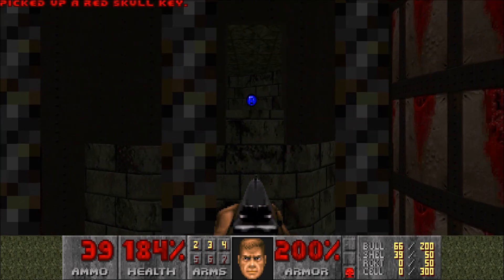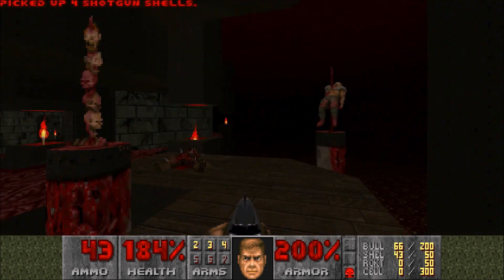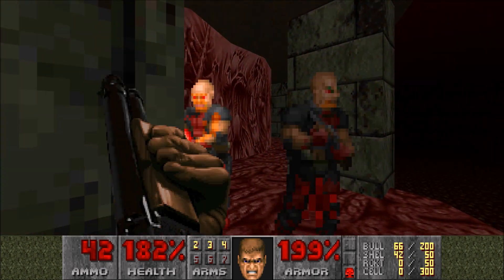We get the red key, and if you look in there, that's actually another secret where that soul sphere is, but we're not going to get it until we need it. So we're going to slip around here like this.